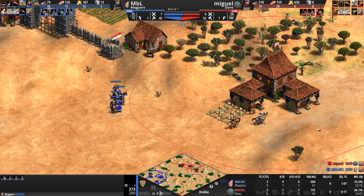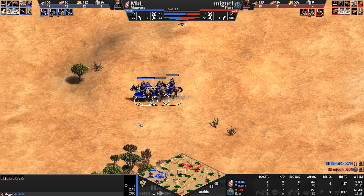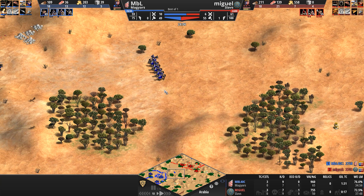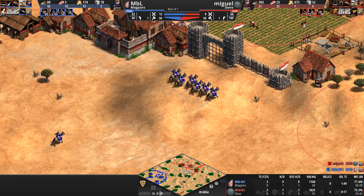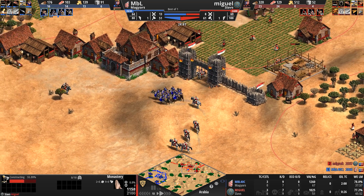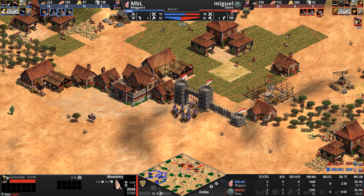Both players just kind of circling each other's bases. Cavalry heading home — they probably won't get much done. Nine cavalry archers for our Magyar player — amazing. I wonder if we'll see the recurve bow upgrade, which gives plus one attack and plus one range. Once we get to that stage, though, no one has castles yet, so it's pretty far away. A monastery going down for our red Slav.